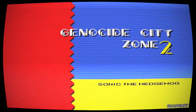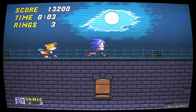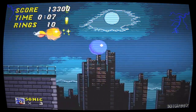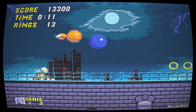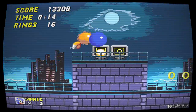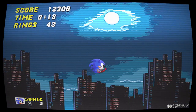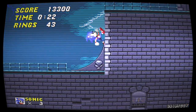Robotnik did a laughing animation and flew away. Sonic did an animation I had never seen before, where he fell to the ground and just lay there. The words 'you couldn't save him' appeared on the screen, and the level faded out. The next zone, as I was expecting, was Genocide City. When it loaded, it was a blank screen, just like the well-known beta data. Sonic fell to the bottom and died.